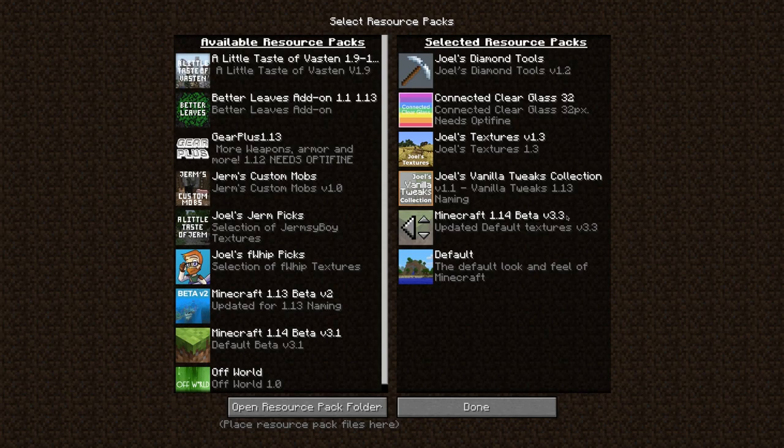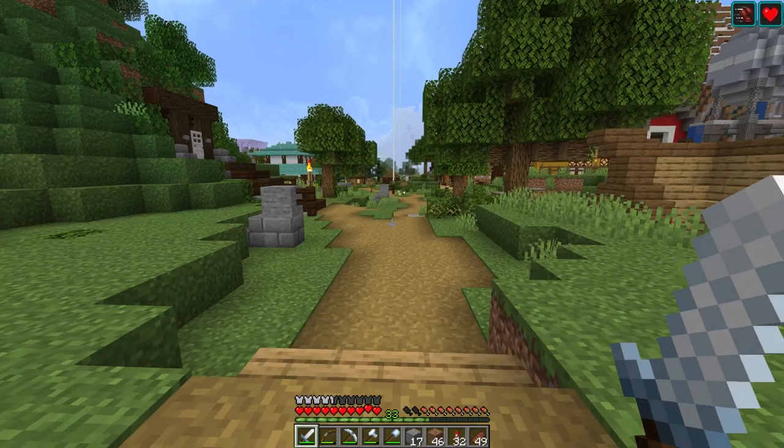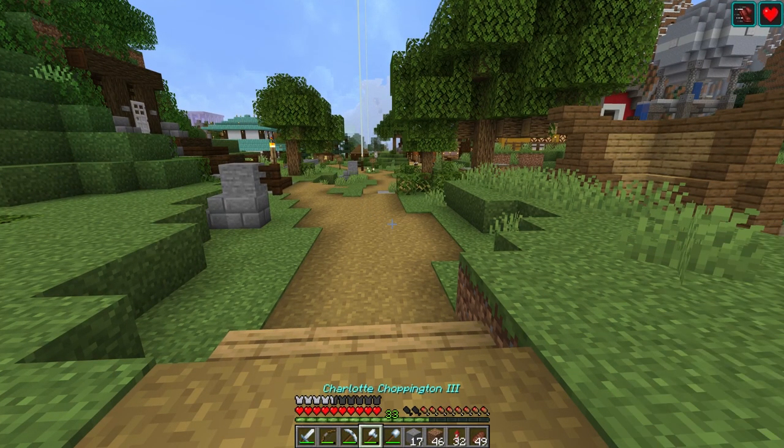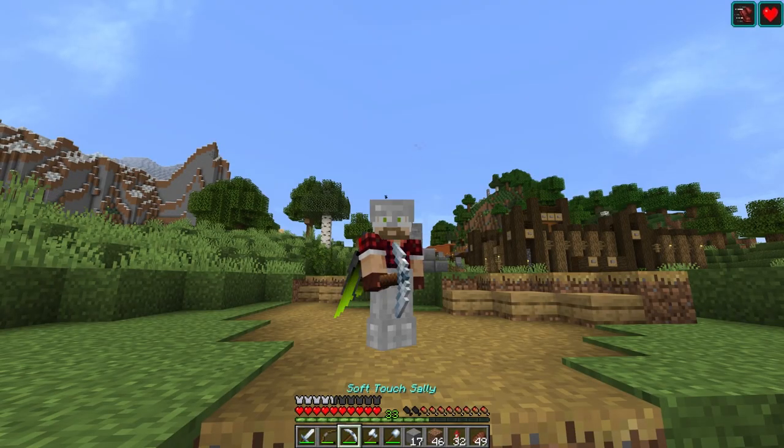Vanilla Tweaks — these are just making existing items 3D, like sugarcane and things like that. These are my tweaks: wheat and sugarcane, some other small stuff, nothing too crazy. Connected clear glass is something I downloaded. And then these are my own personal ones — I designed these myself. So the tools and all that is just the diamond tools, just the stuff you see in my hotbar.